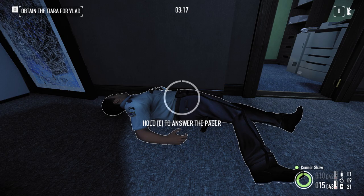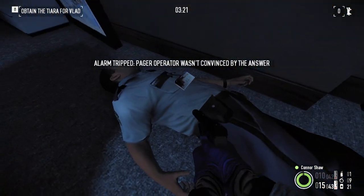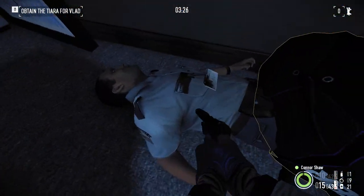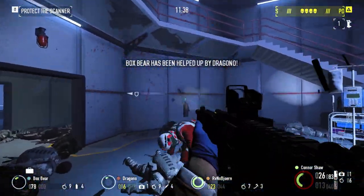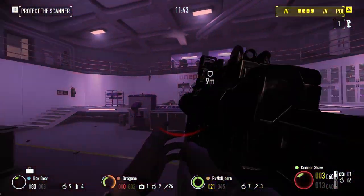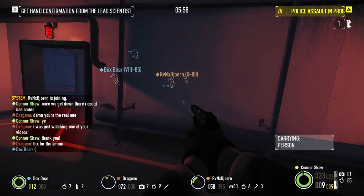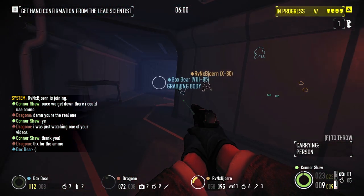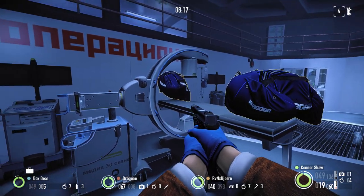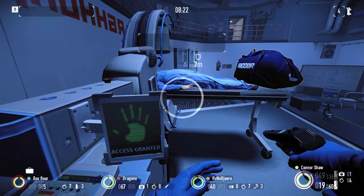If a heist goes loud, body bags become all but useless. You can no longer dispose of bodies, as you'd have no reason to anyways. Any bagged-up corpses will remain, but unsurprisingly are worthless if brought to the escape. At the time of this video's release, however, there is a single heist where body bags are not just useful, but mandatory in loud. On Boiling Point, test subjects inside of Aitken's laboratory must be bagged up and brought to the scanner. These body bags don't follow the usual rules — you get an unlimited supply and are only able to bag those test subjects, so you won't be needing any body bag cases.